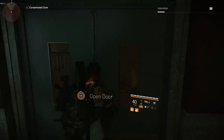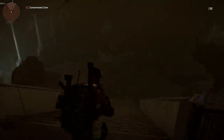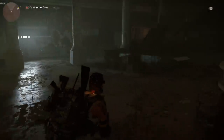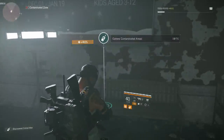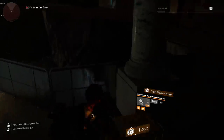When you activate all of the panels, that's going to give you the access key to the secret loot room. We're going to come down the stairs right here, and to the left is going to be our second of three collectibles that you can get. There's also going to be a loot box to the left of it.